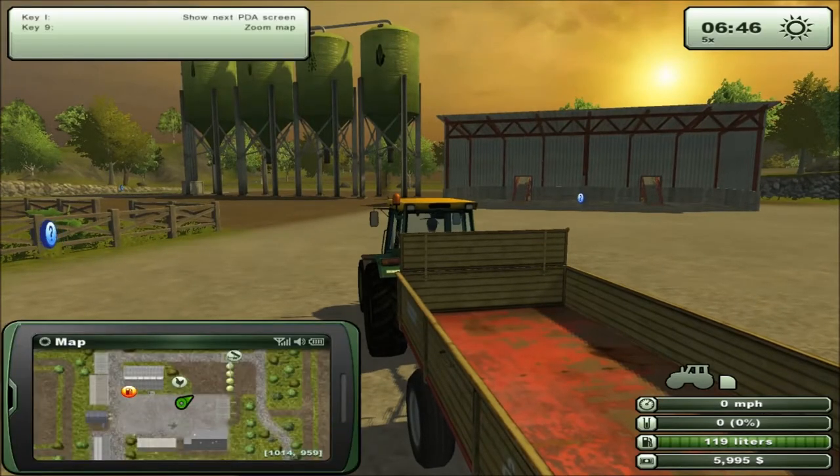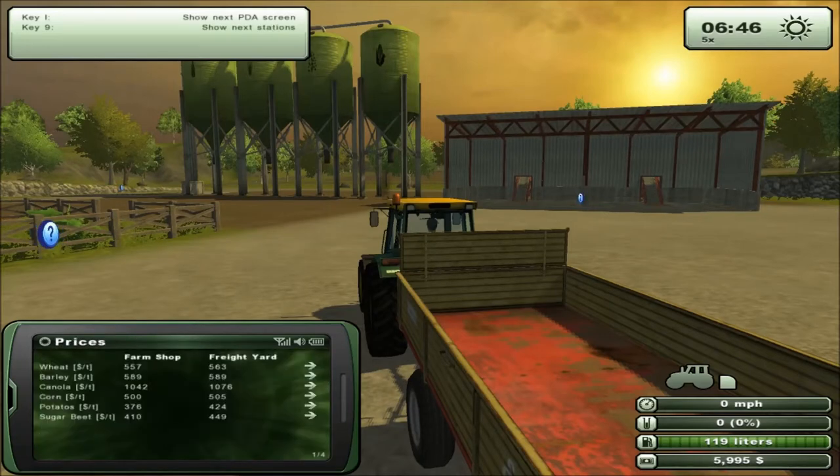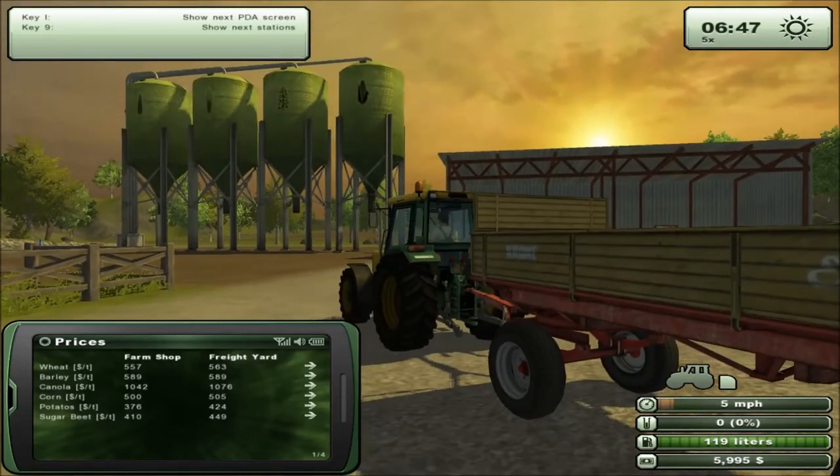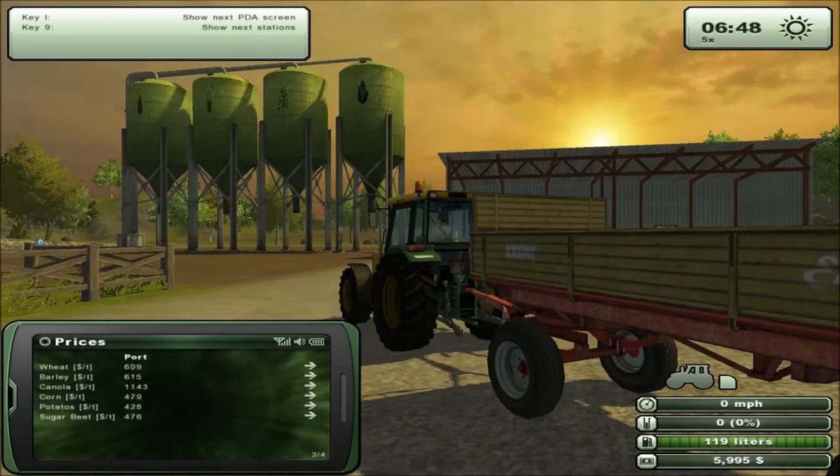If I press I, I get my PDA screen up, and then it scrolls through. On this page, I know that it tells you how the price that certain areas will pay per tonne for each of these crops. Now, there are four crops in those silos, six crops on the screen. If I scroll through, the best prices are for canola, at the inn specifically.